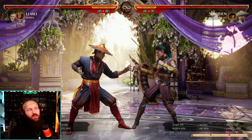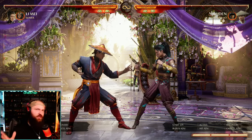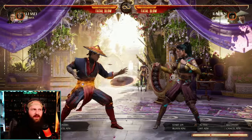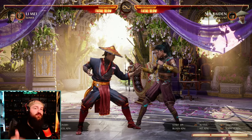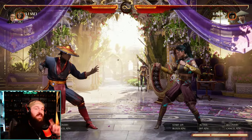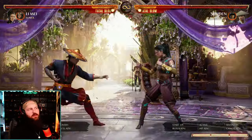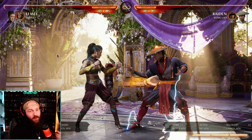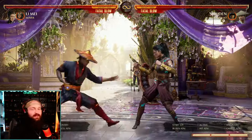Down cameo has Kung Lao throw his hat and orbit it around you, acting like a safeguard — a shield of sorts. Here's the hat orbiting around us, and we're basically safe on anything because if it hits our opponent, it creates a stagger, allowing us to continue a combo. That is great for unsafe things like Raiden's teleport — our opponent can't really punish us because they'll get hit by the hat, and then we get a free combo off of it.